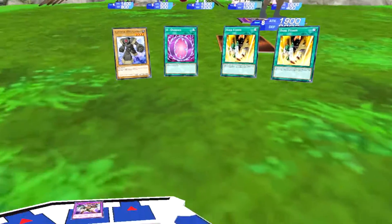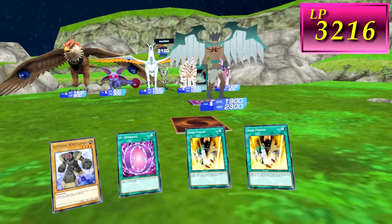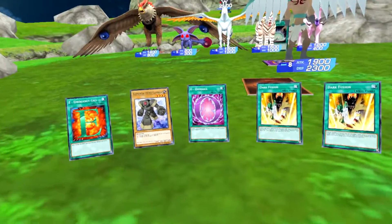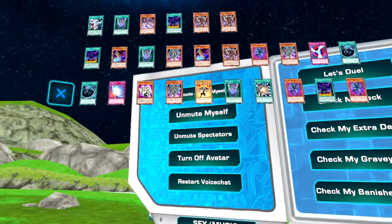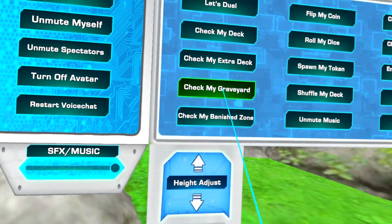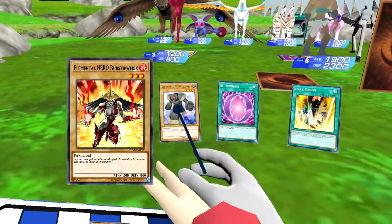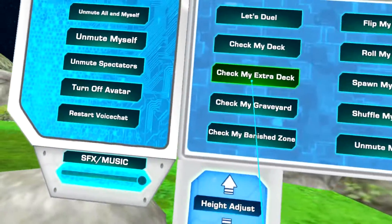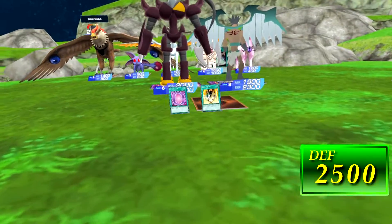I activate E-Emergency Call. I'll add from deck to hand Elemental Hero Burst Lady. And then I activate E-Emergency Call again, adding Elemental Hero Burst Lady. Fine — I activate Dark Fusion. I'll fuse Burst Lady and Clayman together. Evil Hero Infernal Sniper. End turn.